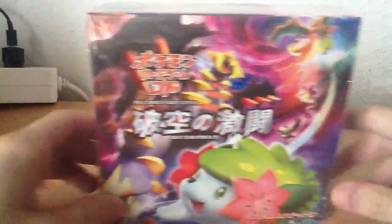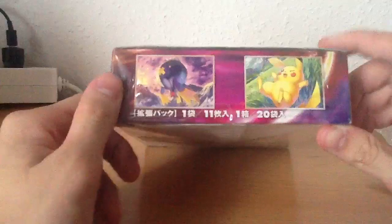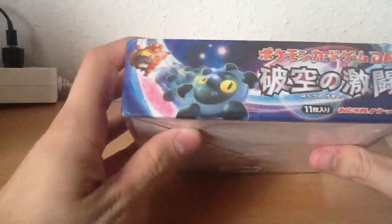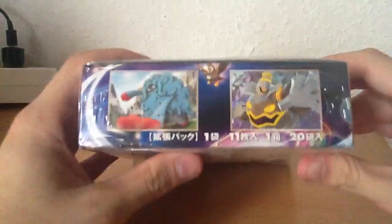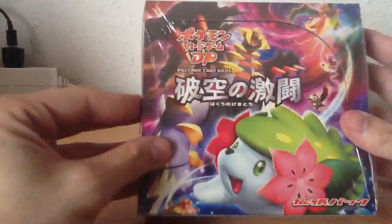It's a Japanese booster box — Booster box of Stormrun. It has 20 packs. On the box you can see Charizard, Pikachu, balloon guy Driftbloom, Plate, Vidoof, Dustnor, and Tangrowth. Okay, so let's open it.